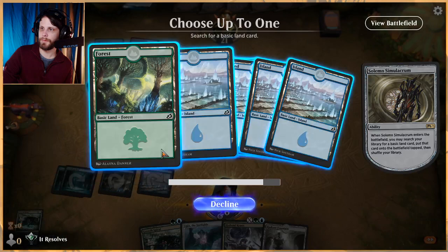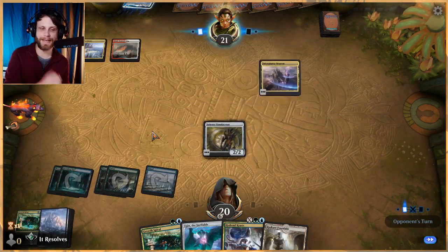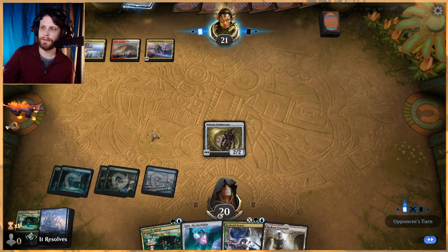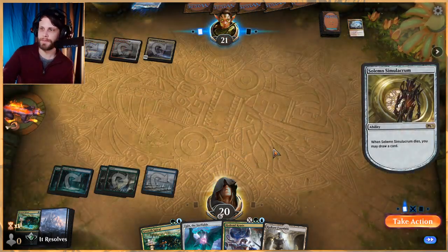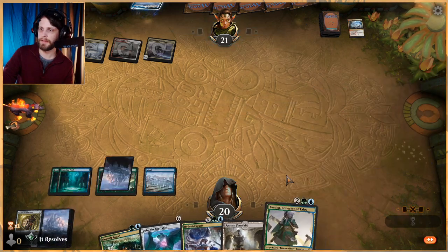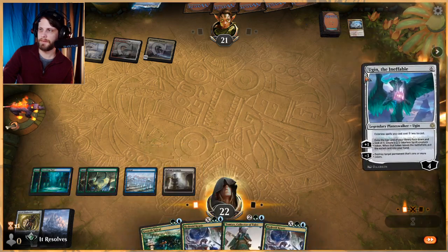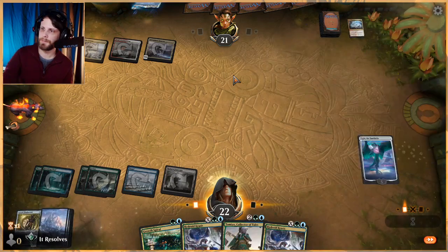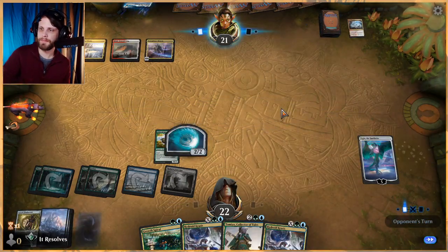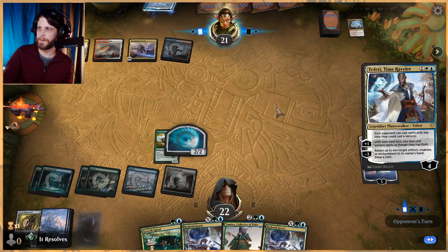Let's go ahead and put this out. We'll get a basic Forest — worth noting Forest is much more important than Island in this list, mostly because of Nissa, in fact entirely because of Nissa. Let's go ahead and put Ugin out. We're playing a bit quick here just to keep things moving forward, hopefully the frame rate issue isn't terrible to watch, but this just keeps us moving in the right direction.